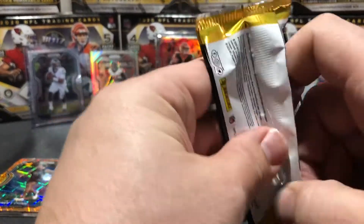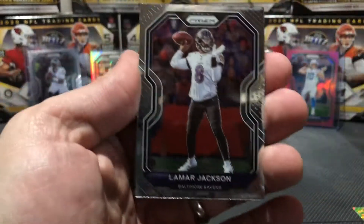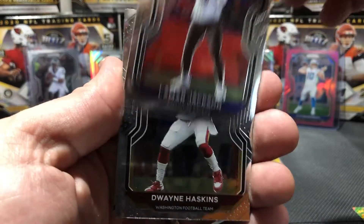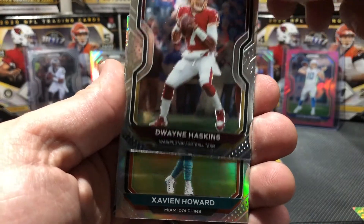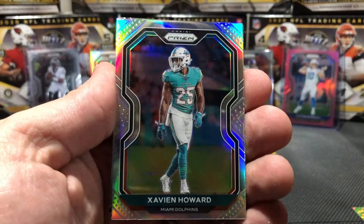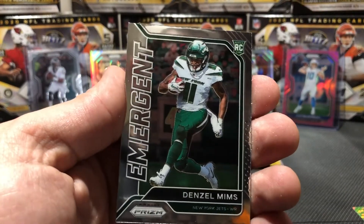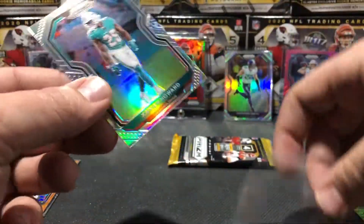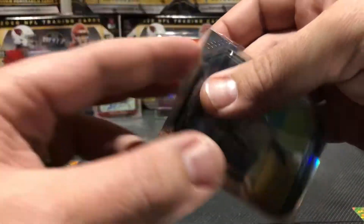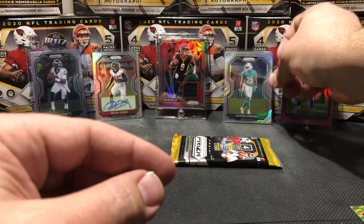Two packs on the blaster left. Let's get something juicy here, we need a hit. Let's get one of those rookie quarterbacks. We start off good here with a Lamar Jackson, and a Dwayne Haskins. We knew it was a Dolphin but it's not the Dolphin we're looking for. Xavien Howard - it's a nice silver card. And a Denzel Mims emergent card. I like to stay away from Jets players as possible - no disrespect, it's just no one's making anyone look any good on that team.